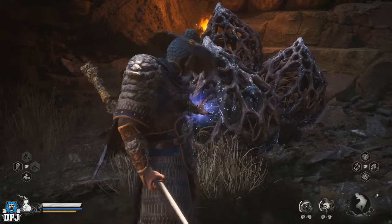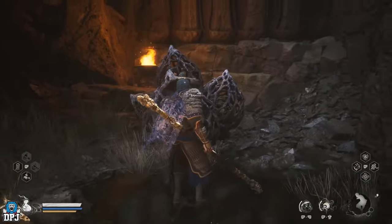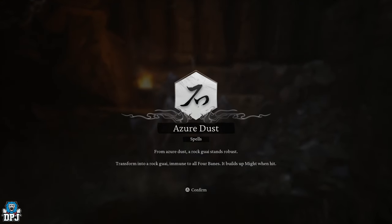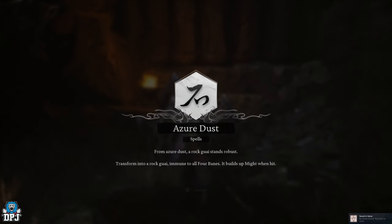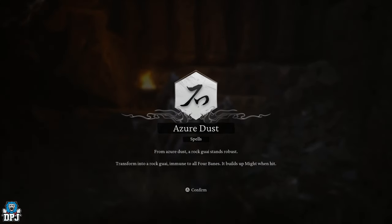This is where my footage messed up, but here's what happens: once you come here and talk to this rock man, he asks you to give him the item we just got — the Stone Essence. Upon giving it to him, he tries to play you for a fool, so you now have to attack him, starting an encounter you must win. Upon defeating him, you recover the Stone Essence and are rewarded the Azure Dust spell, which allows you to transform into a rock, makes you immune to all four banes, and builds up Might when you are hit.